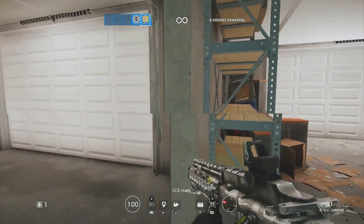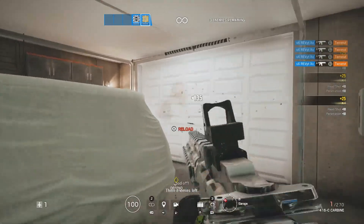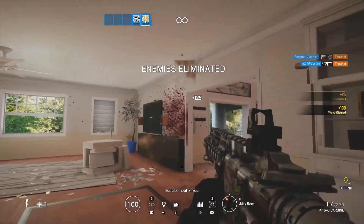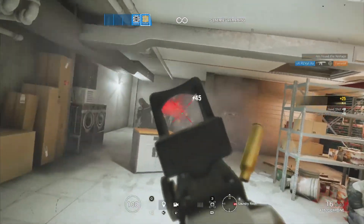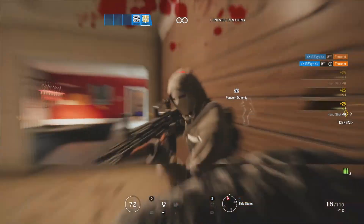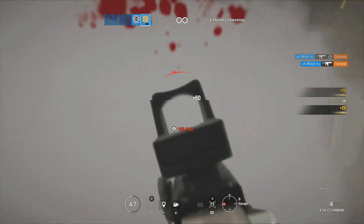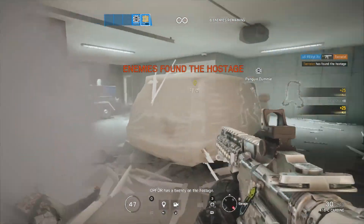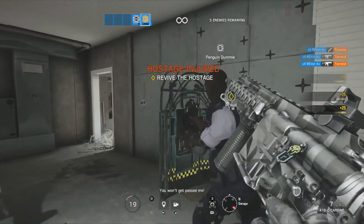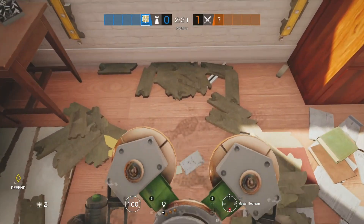At the number 1 spot we have Jaeger. Jaeger is a 3 speed, 1 armor operator. His primary weapons are the M870 shotgun and the 416-C carbine assault rifle. His secondary is the P12 handgun. His secondary gadgets are a choice of a deployable shield or barbed wire, and his gadget is the Active Defense System, better known as the ADS. I may be biased because Jaeger is my favorite character — I have over 170 hours played with just this operator and he's been my main on defense since level 40. Jaeger is the true roamer. In 99% of cases you'll see people running his 416-C assault rifle, which has amazing damage and very low recoil — it's by far my favorite gun in the game. His P12 handgun has a 16-round magazine and very low recoil, allowing it to be used at very long distances.